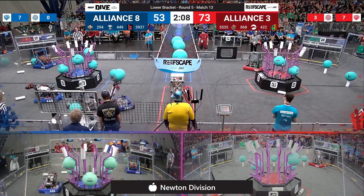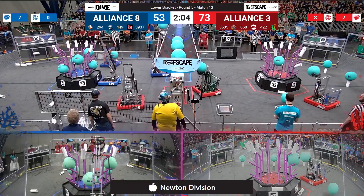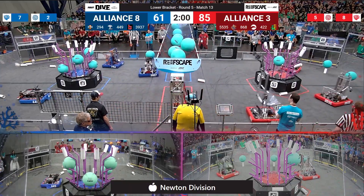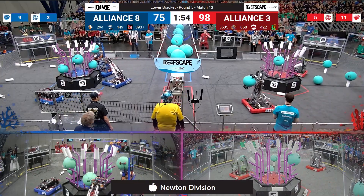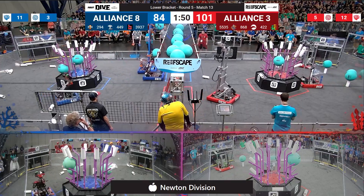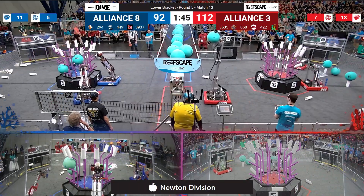Algae time! We see the algae starting to move around on the field. 39-37 — Breakaway picking up and scoring along with their Alliance partner. Breakaway picking up yet another one, and they'll get that scored. Red Alliance remaining ahead, 98-75 on the board. Here comes more algae for Red Alliance as they are looking to clean up their coral reef and get that all up into the barge.